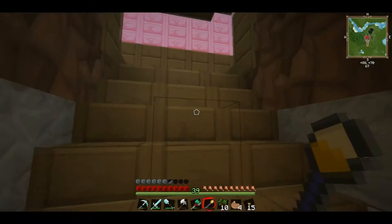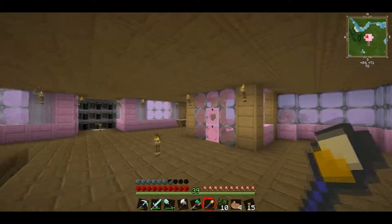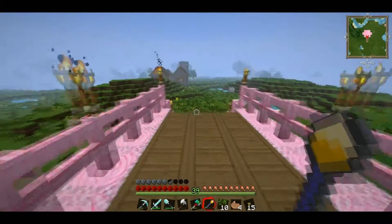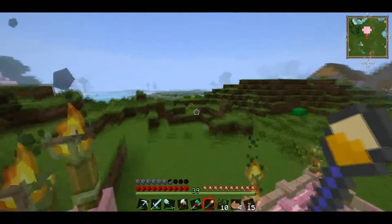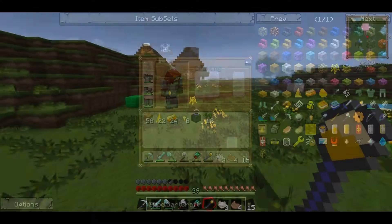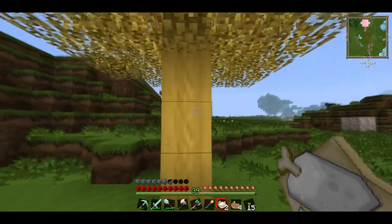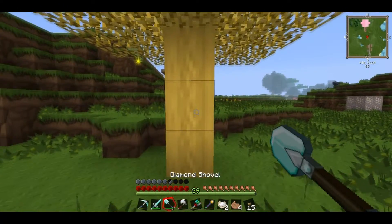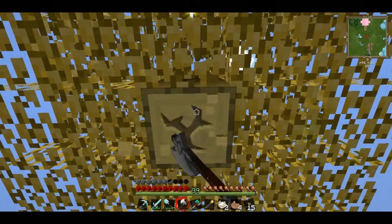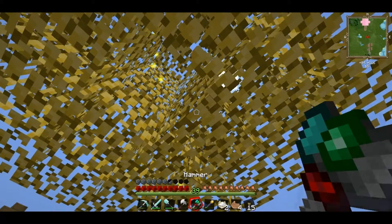But we are not worrying about machines today — we are worrying about Dartcraft. Let's get out here and get our first force tree going. And bam, nice! Let's cut this down because we are going to need the wood, and then we will hit this bad boy for some saplings.